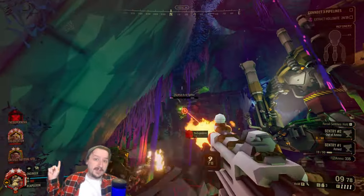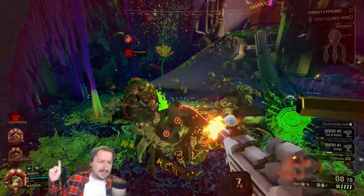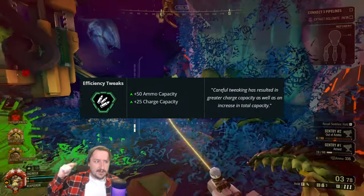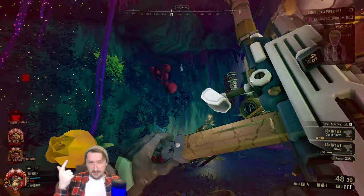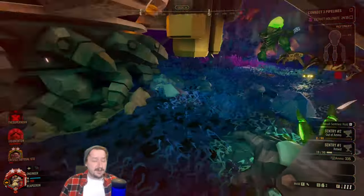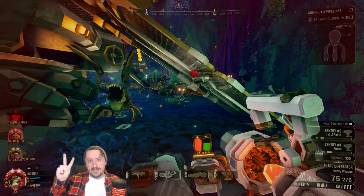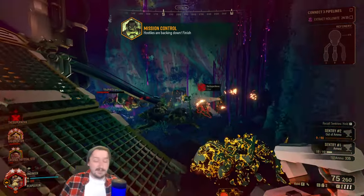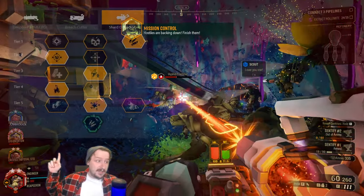First up we have our clean overclock for the Shard Defractor — the only one it has. This is Efficiency Tweaks. This gets you a larger mag size and also more ammo overall. This one is a really good overclock for the Shard Defractor. Generally these two things are some of the best things you can have in the game, and you can build it however you'd like. This is the way that I've built the Shard Defractor usually.